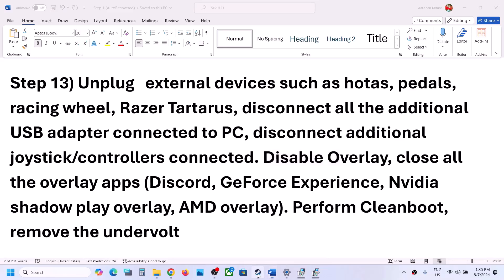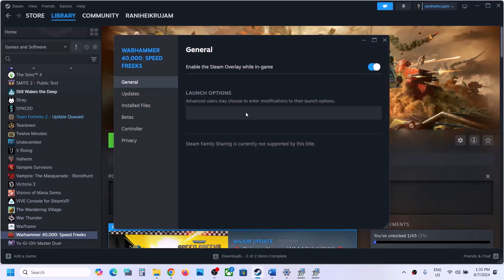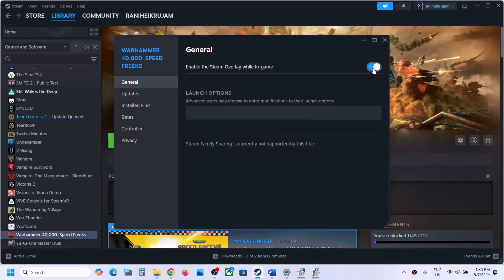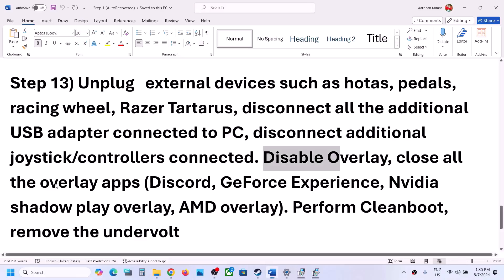Disable overlays. Right-click on the game, select Properties, and turn off the option that says Enable the Steam Overlay While in Game, then launch the game. Also, if you have overlays enabled in Discord or GeForce Experience, turn those off as well. Close all overlay applications and then launch the game.